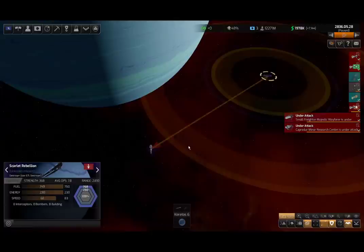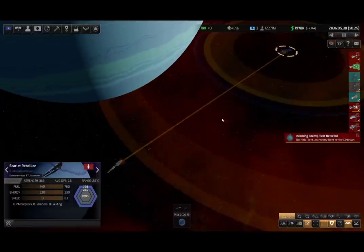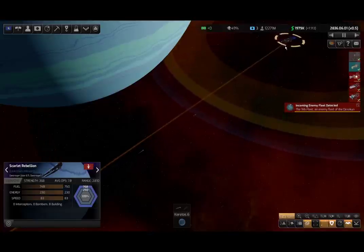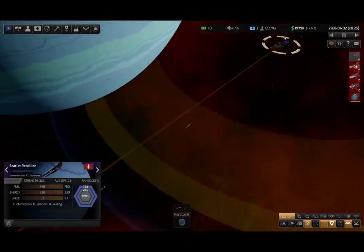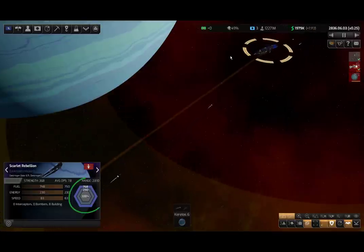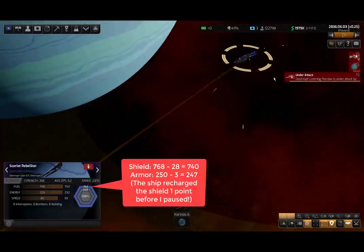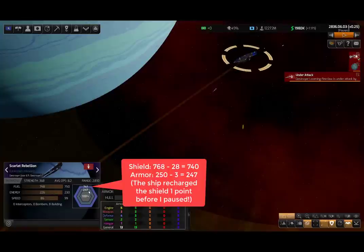My ship is shooting the missiles. I'm going to select his ship — watch the shield and the armor values, and I'll pause as soon as it hits. Let's see if the first one hits. Yeah, it did. Take a look: I dropped to 741 armor and 247 — so I lost three on the armor. I said it might be three or four because it's a decimal of about 3.55, so there's some randomness there too. But the shield definitely took exactly 28 damage, from 768 down to 740. That's 28 damage exactly.